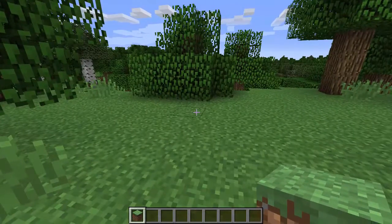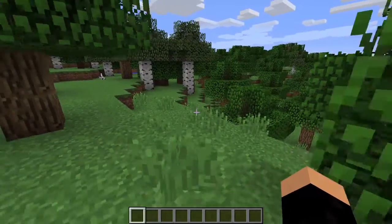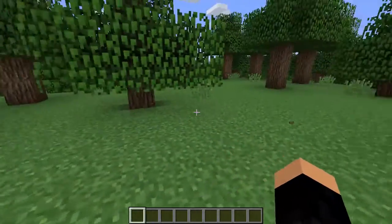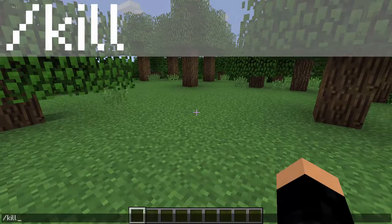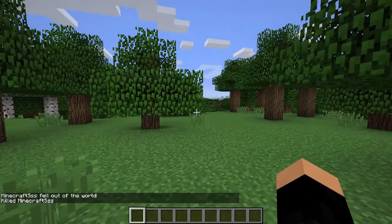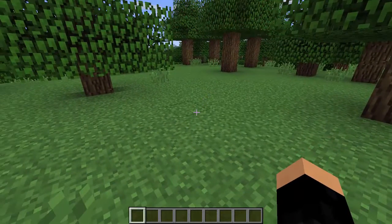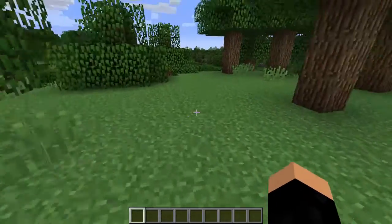To get it into your world, first off give yourself a command block, but before that find the spawn chunks. If you don't know what or where the spawn chunks are, you'll basically have to kill yourself or find the spawn point — just slash kill — and wherever you respawn are the spawn chunks. It's actually a 20 by 20 chunk area, so a pretty large area, but still try to be relatively near the spawn point.